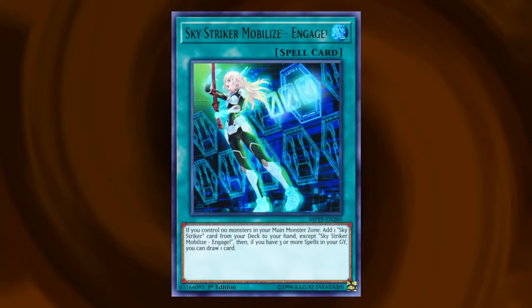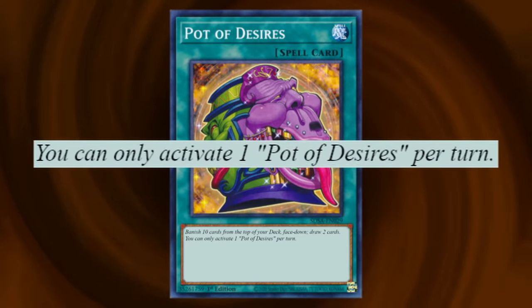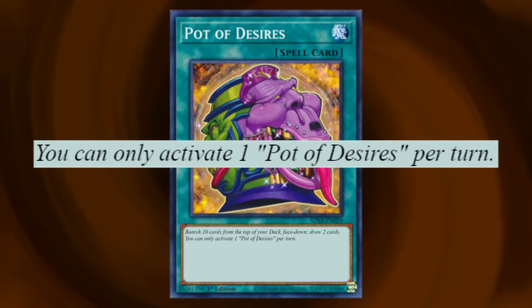There are some hits and some misses, but in my opinion, the most elegant redesign goes to Pot of Desires. I just want to point out this bit at the end of the card text: 'You can only activate one Pot of Desires per turn.' This fixes the situation where you start with more than one copy and completely steamroll your opponent. This sort of hard once-per-turn restriction is actually really, really common for modern Yu-Gi-Oh cards.